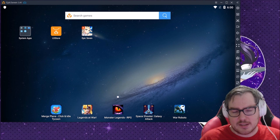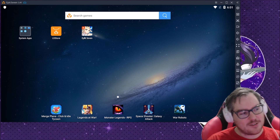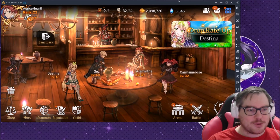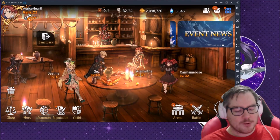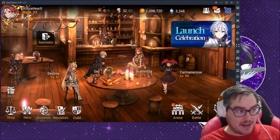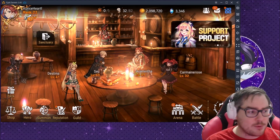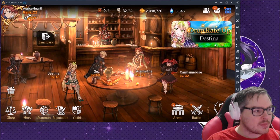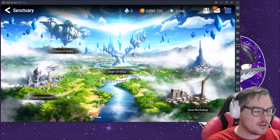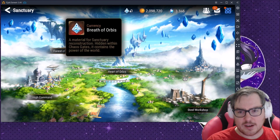Without further ado, let's get back into Epic Seven. This is a big, confusing game — but if you've played Summoner's War, you're going to know a lot of things already, and that really helps. I'm going to go through piece by piece. This is the main area where you upgrade things. Breath of Orbuses are the most important things to get right now — they're limited in quantity and found in the story maps.